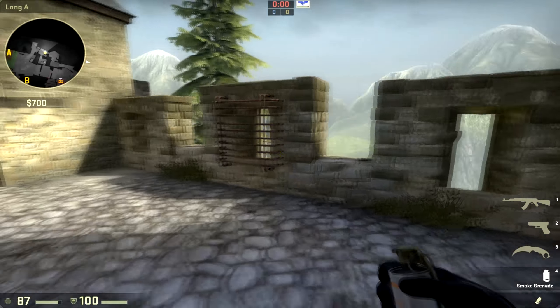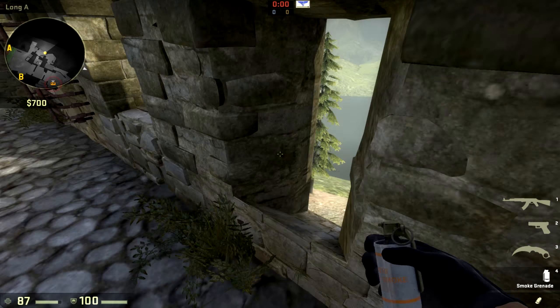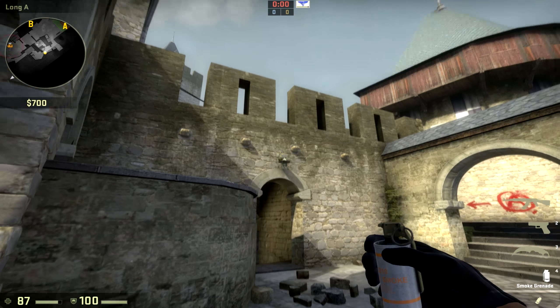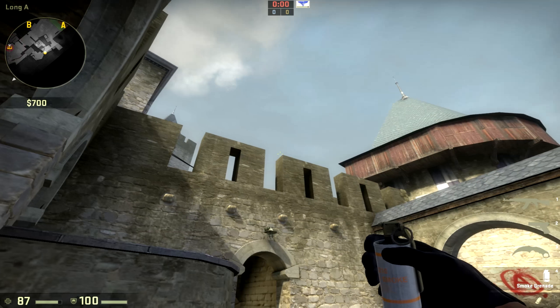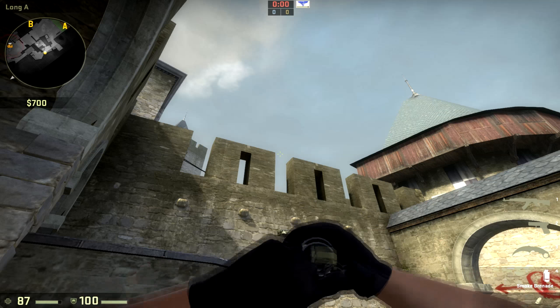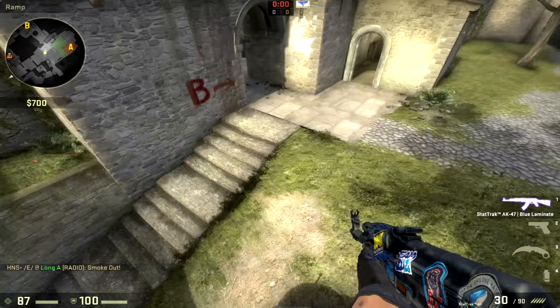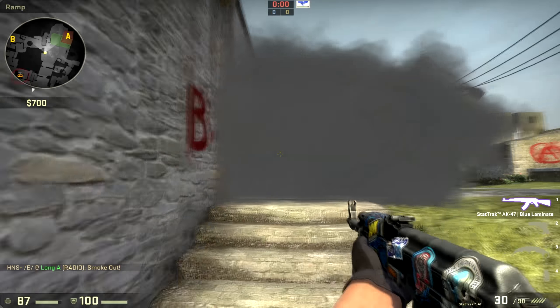For the connector smoke, go into the corner right here and look up at this lamp. From there, aim kind of in the middle but more to the left of this opening, and just release. It's going to land perfectly, blocking off the entire connector so no one can get out. If you're a CT trying to come through here, you won't be able to see anything.